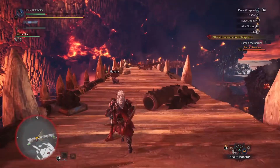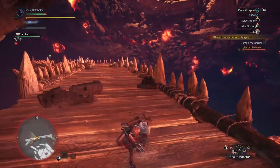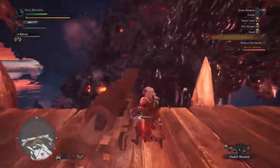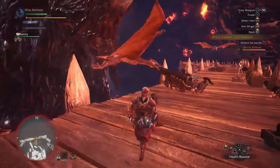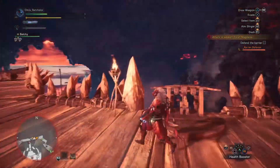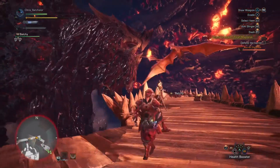Now, what's interesting is the game realizes I haven't fully set the cannonball down, but because I've started the animation, it has to finish it. So when you get staggered while holding an item, you pick the item back up. Now the item's disappeared, but I still have to pick something up, so the game just says, here's an invisible box.